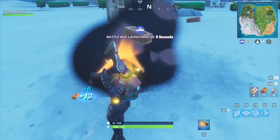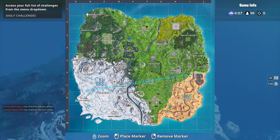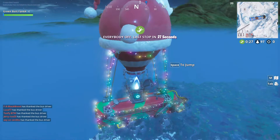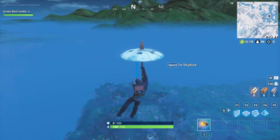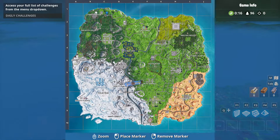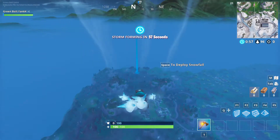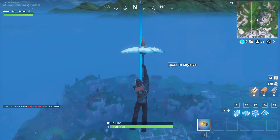Let's go to Junk Junction because I know that location has — actually, I'm gonna go here and grab a quad. Grab a quad and then get some trick points. Junk, Haunted, Snobby, Frosty, Happy Hamlet, Polar, Shift D, Tilted — one, two, three, four, five, six, seven, eight, nine, ten. So I just need to get this area of the map and then I'm done. Also, while I'm doing this challenge, this is also Sneaky Silencers gameplay.